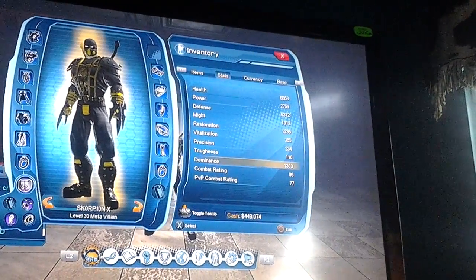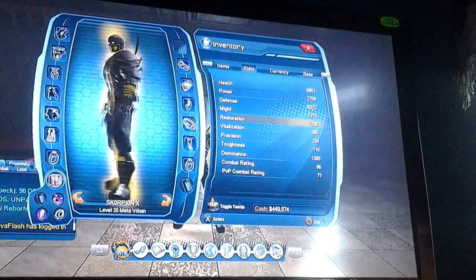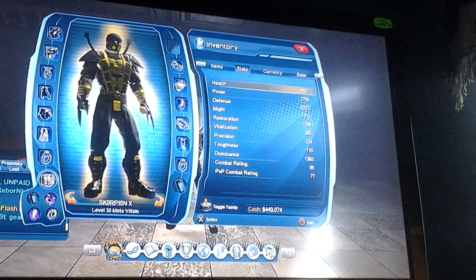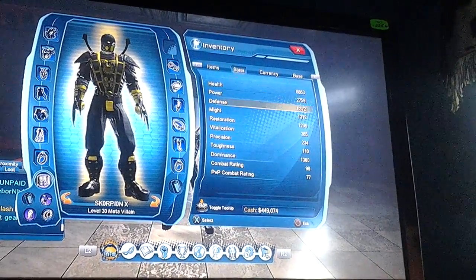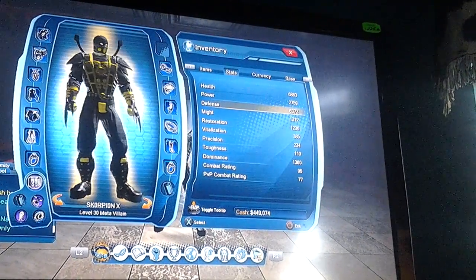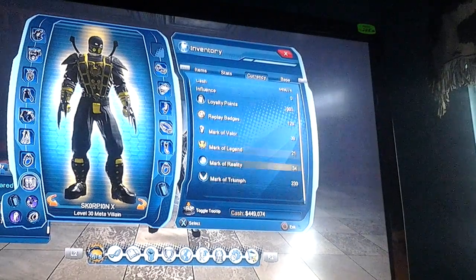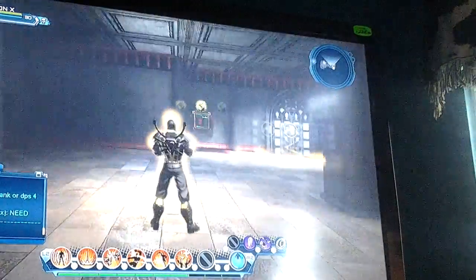As you can see, my health and my stats right now — that's my character. Health is 6,863. Power is 2,700. Defense is 6,372. My Dom is 1,300. This is all the stuff I have for my base — this is my base.